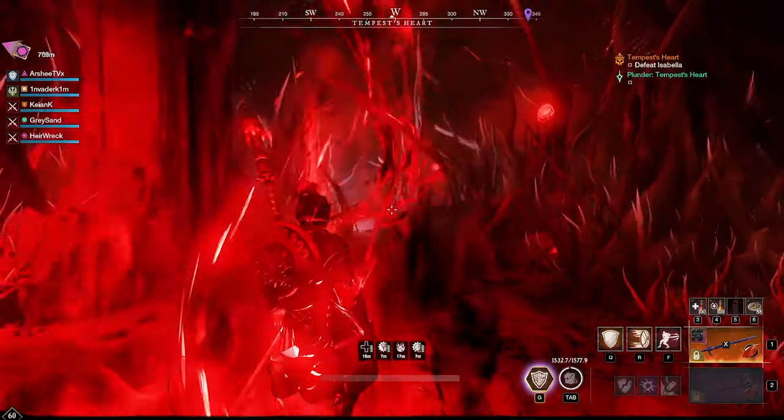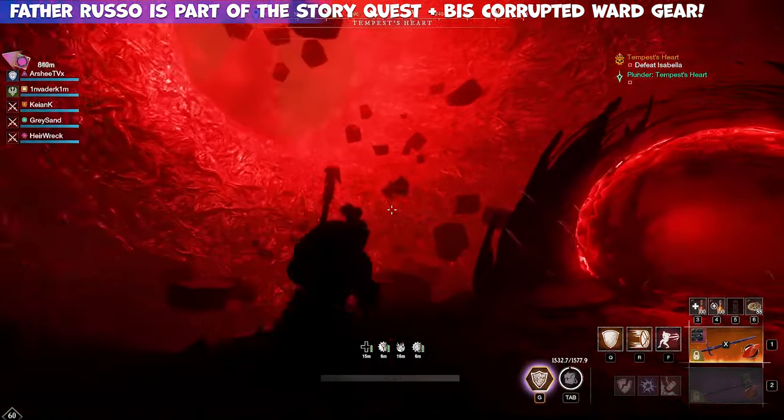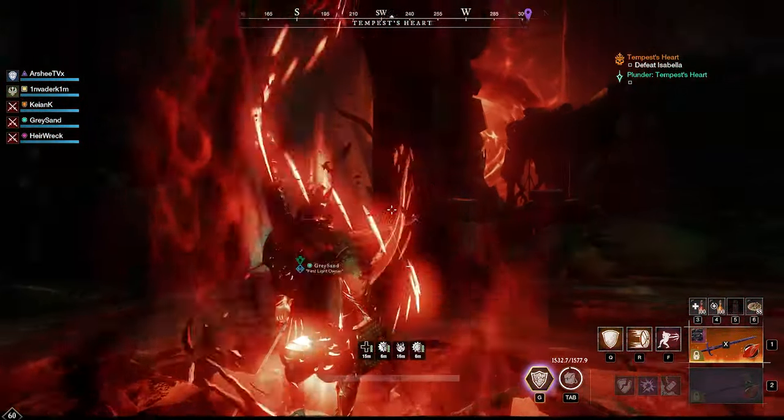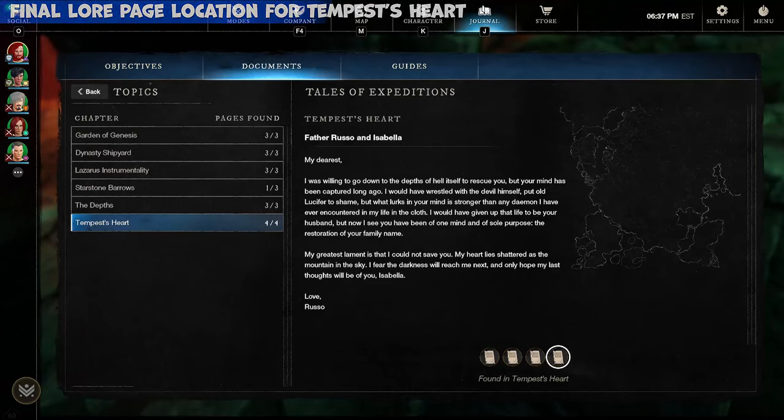Congratulations — don't forget to pick up your loot bag and your Expedition Chests in normal dungeons. In a Mutator, those chests will not appear; they only appear at the final phase of this dungeon. Once again you'll go through the void tunnel and see Father Russo, which is part of the story quest, along with your best Corrupted War Gear and your fourth and final lore page: Tales of the Expedition Tempest Heart — Father Russo and Isabelle.